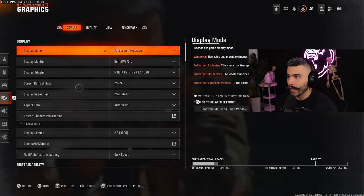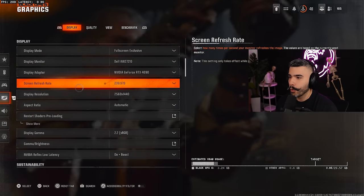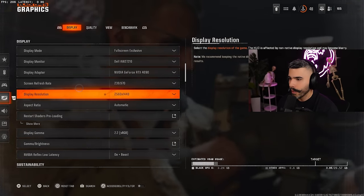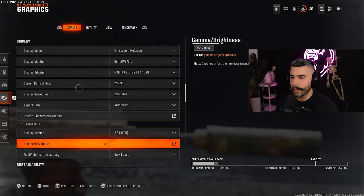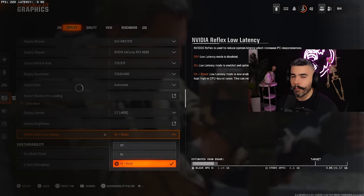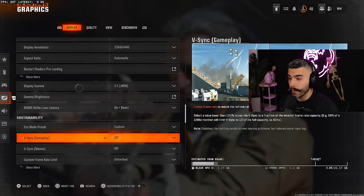Let's talk about display settings as quickly as possible. Display mode: full screen exclusive. Make sure your screen refresh rate is on the correct number and display resolution is correct. For brightness, I put it slightly higher than the default of 50 — I have it on 54 — because certain areas on the map are dark. For reflex, make sure this is on 'On Plus Boost,' though 'On' is also fine.